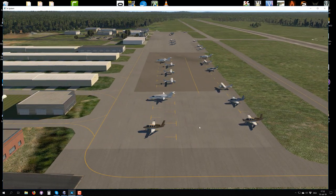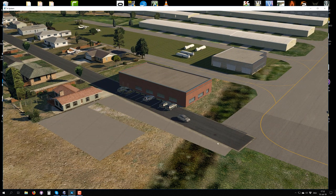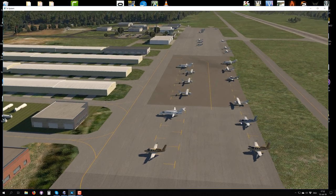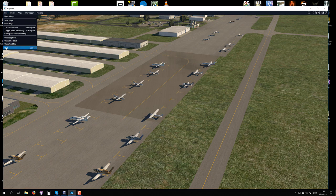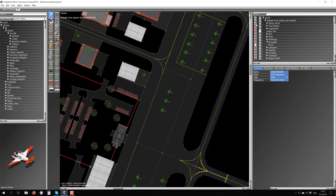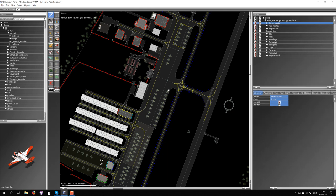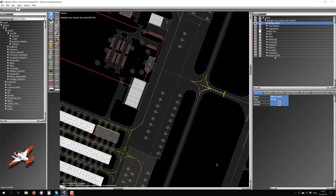You've probably seen ground vehicles already on some airports. Unlike the automatic cars that move along the autogen roads, you are in charge of placing the ground vehicles and laying down the routing for them yourself. Let's get out of X-Plane and jump back into WED. Here is our project, and I'm going to lock the ramp start so we don't do anything silly with it. There are three things you have to do when placing ground vehicles.